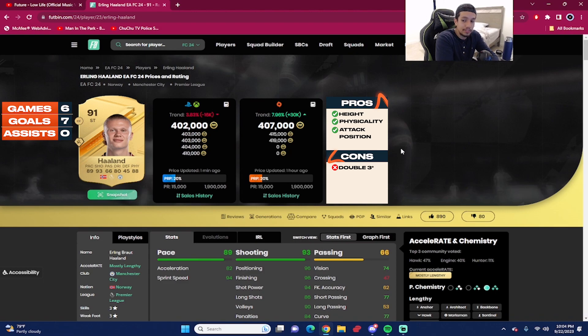Probably the best aspect of the card is the physicality. Being 6'5" combined with 93 strength going up to 97, and 87 aggression going up to 95 — with his body type, it's very difficult to knock the ball off him when performing a step over. If you don't have a top-tier CB, Haaland is easily going to body that CB. It has to be someone like Lucio or Van Dijk — those type of CBs — and Haaland will blow past them easily.